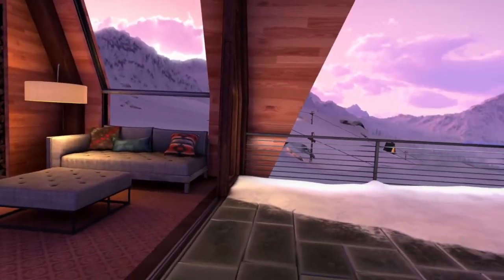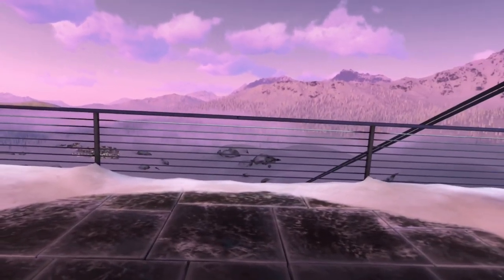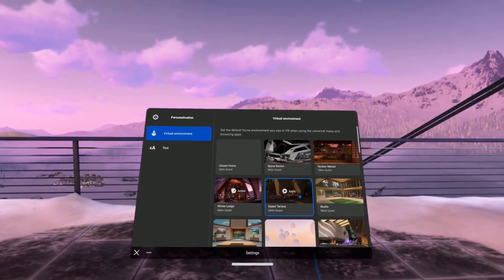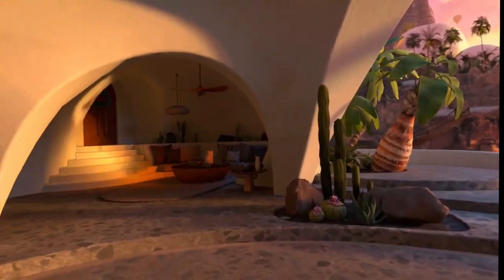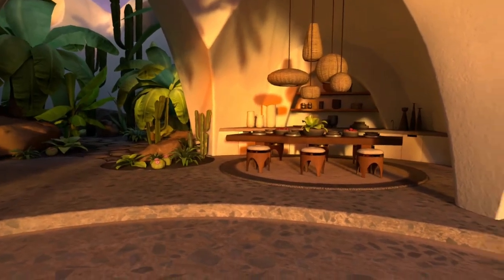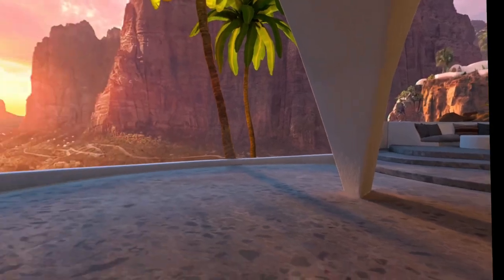This is another one here — a Winter Retreat. There's people going down the mountain there as well. We're going to go into the Desert Terrace. This is a nice environment as well where you can sort of kick back with your sangria, have a little bit of a drink and chill out on those chairs just over there.